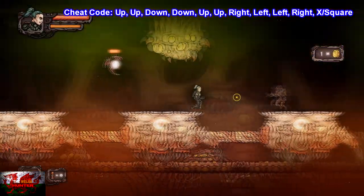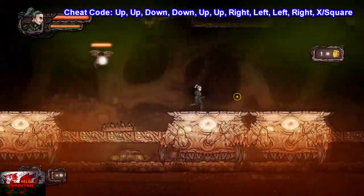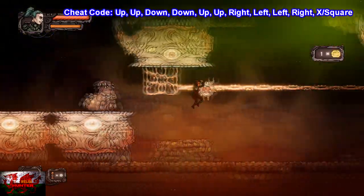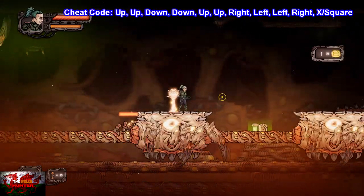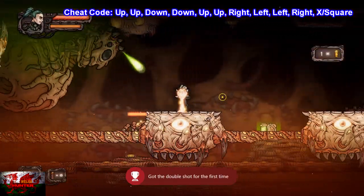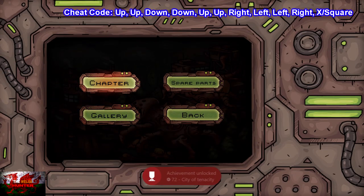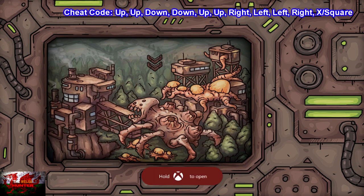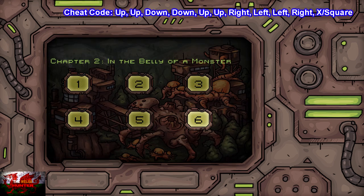We don't actually have to do anything else there, so quit back out to the main menu. Go to chapter two, level four. It's a relatively short distance — we'll be getting the double shot achievement. Literally just ignore all the enemies, climb on the vines, and make sure not to die by falling between the platforms. Keep jumping up on the vines, avoid the spikes, hit the first checkpoint, get the double shot — achievement unlocked. I also get the achievement for dying 72 times, so you may get that one a little bit later on.